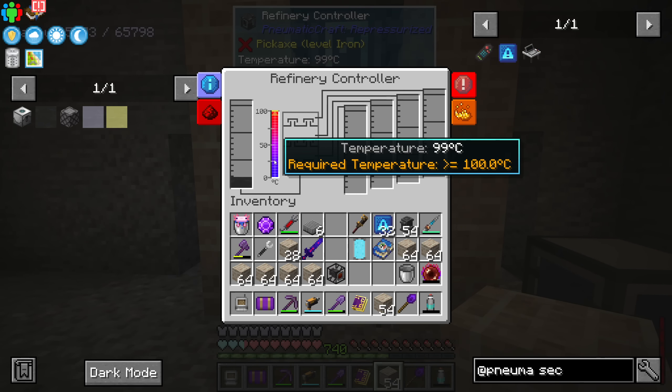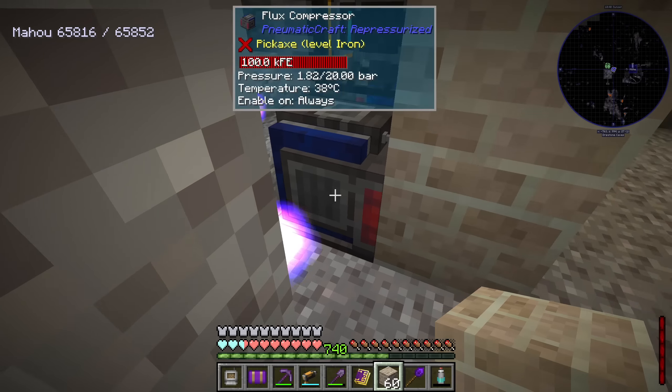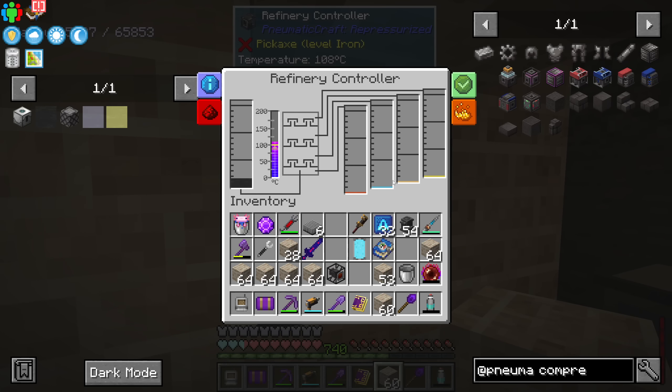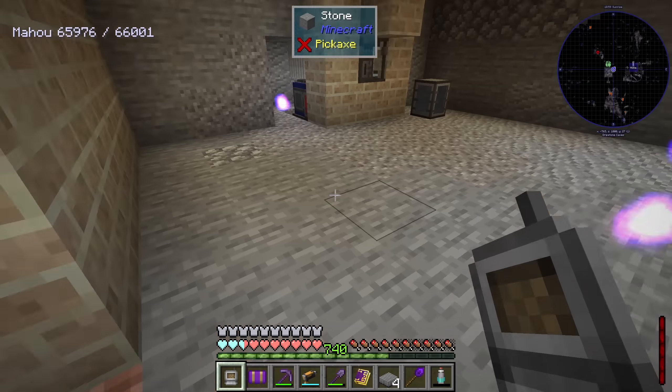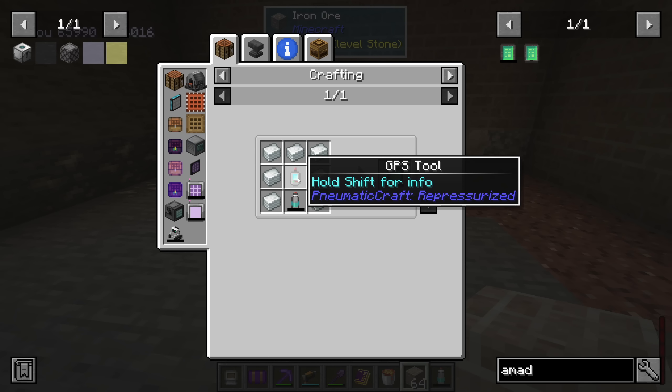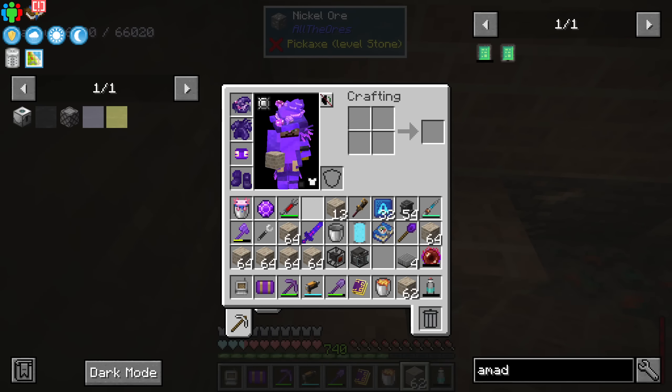Insulating the refinery is a good idea - just place blocks around it, you can also put them in the front. It tells you when it's poorly insulated. We've almost reached 100 degrees and we have diesel, kerosene, gasoline, and LPG. The temperature is dropping so I think we need one more compressor. Once we get our first speed upgrade life is going to be great. I added an extra compressor and covered the front - now it's not that bad. Let's get that lubricant, or actually just get plastic and buy it from the Amadron tablet.